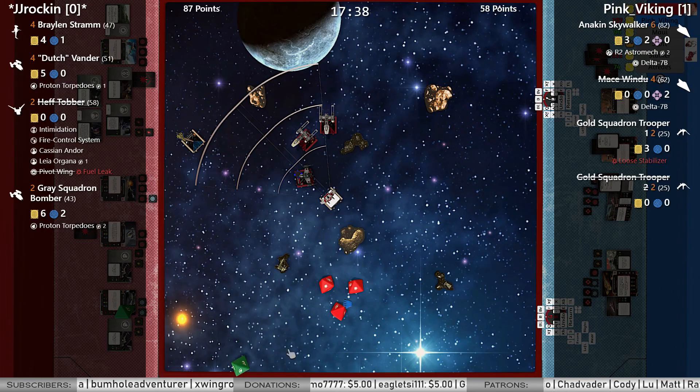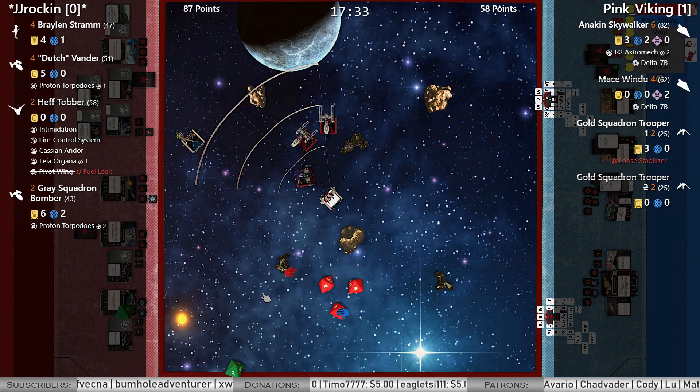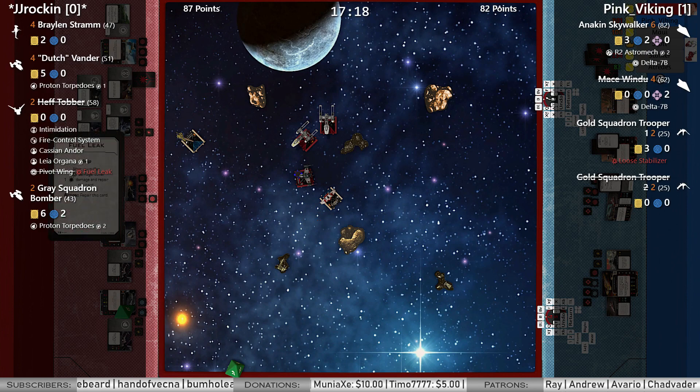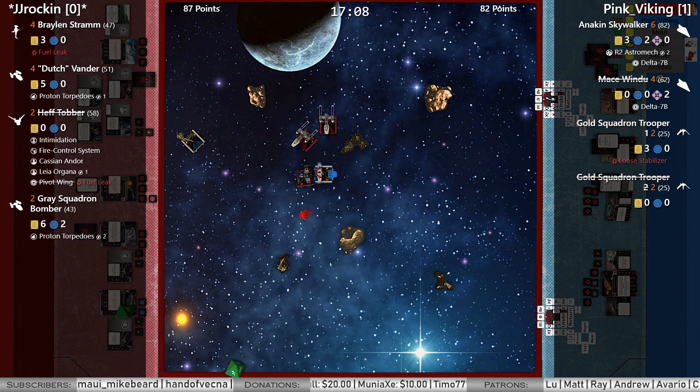With the natties — hit, hit, crit into Braylon. That's going to be half points no matter how you cut it. Braylon taking a shield and a crit — that is Fuel Leak. 87 to 82 — suddenly this game is a lot closer.